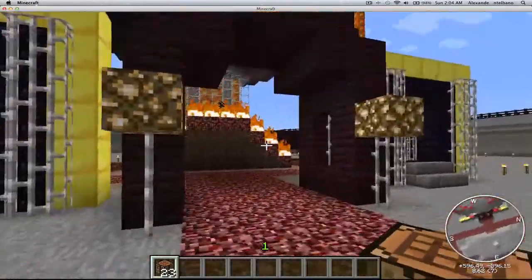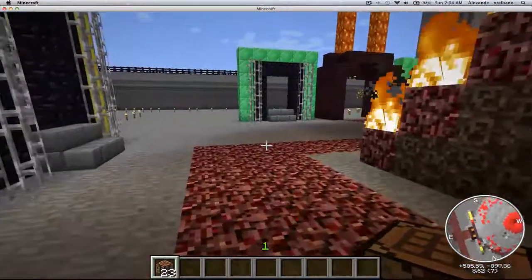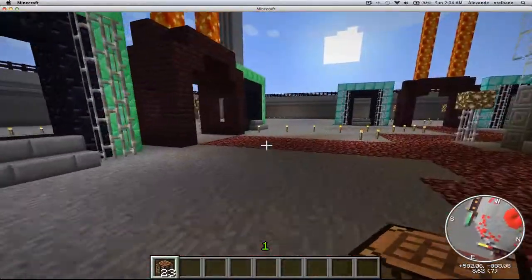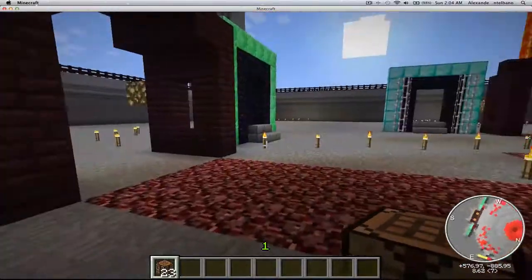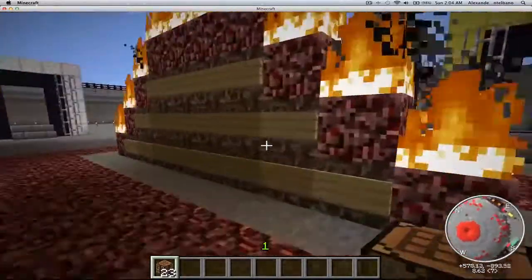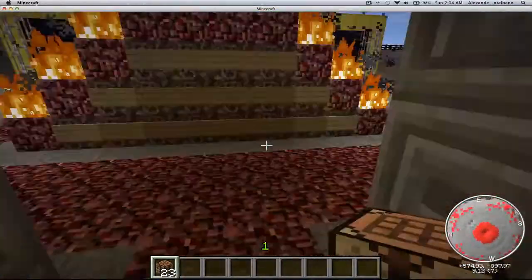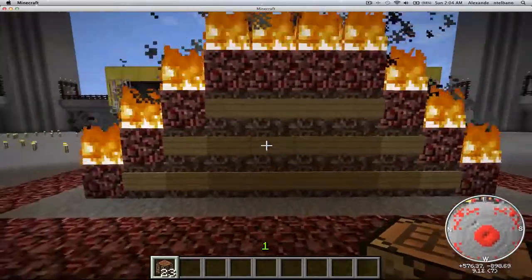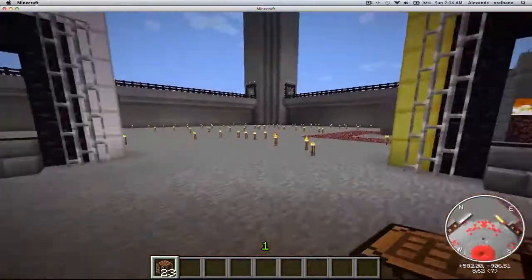Come around here. We did like a nether base because our faction is the Devil Den. All these portals you see here — one will be a warp shop and one will be a warp to the portal room, which I'll show you guys in a second. This is our message board, so if you're already a member this will be our spawning area.